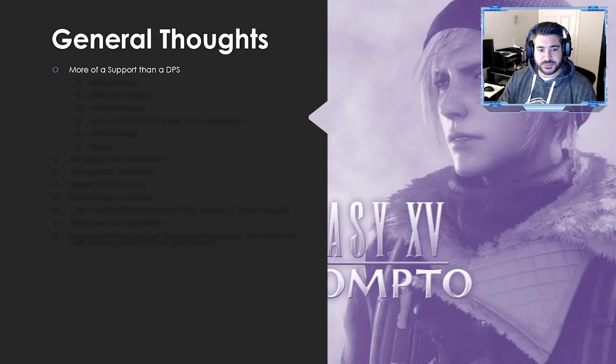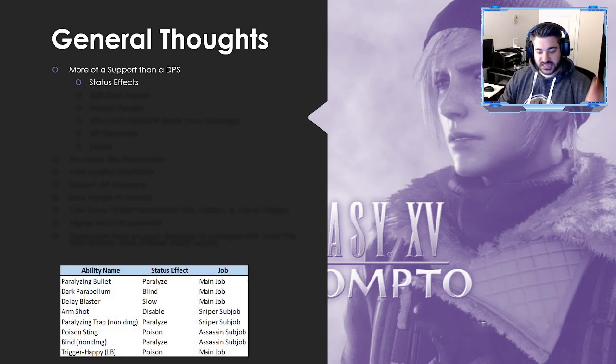My general thoughts: he's more of a support than a DPS, from a really interesting utility perspective. Utility is defined as ways the battle is influenced in non-damage ways. The first standout is his status effects — he has an incredible amount of access to them. On his main job alone he has four different status effects: paralyze, blind, slow, and poison on the limit break.